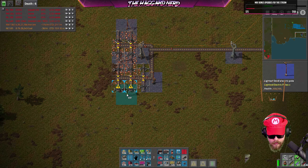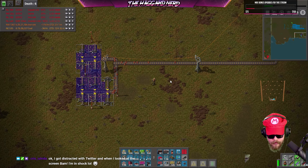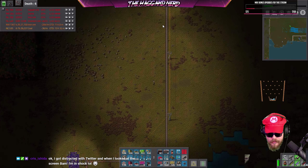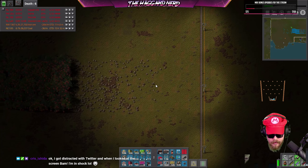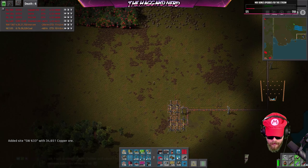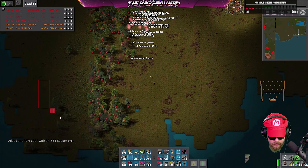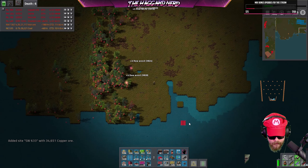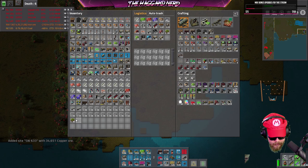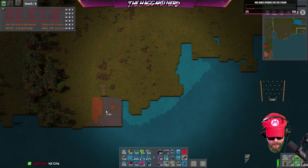It's not going to be a whole hell of a lot but it'll be something, and it'll eventually feed its way up into a provider chest. Now we can start focusing on getting the water running up through here with pumps and such. Just getting rid of all the trees because we don't need them, and then we'll probably just plop down some landfill here — it's going to be loud, I do apologize, that's the nature of landfill.